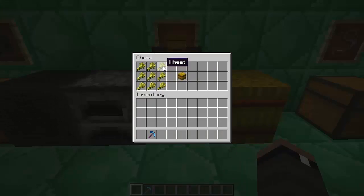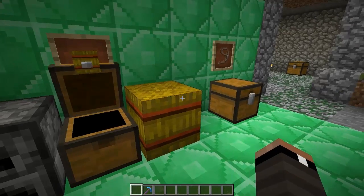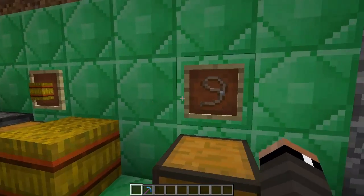The Hay Bale is crafted by placing wheat in the same three-by-three pattern, giving you the hay block. What's important about the hay block is that it can't be decrafted — you can't get your wheat back from it. But you now have a way to craft it.